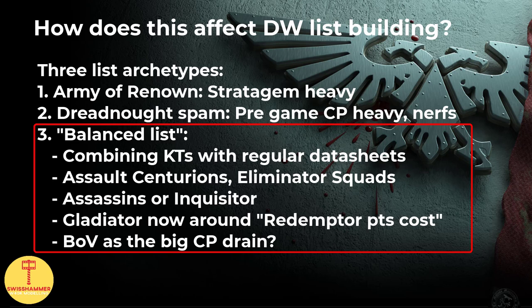That leaves the third style of list — a more balanced approach, which could be a mixture of Kill Teams and strong generic Space Marine datasheets. For instance, Assault Centurions have always worked decently in Deathwatch, and they now also got Armor of Contempt on top. We then also have Eliminator squads with free Las Fusils and Armor of Contempt, and as I covered in a previous video, bringing along an Assassin or Inquisitor can be quite beneficial. The discounted Gladiator tanks — the Valiant at 215 points and the Reaper at 195 — are also worth considering.